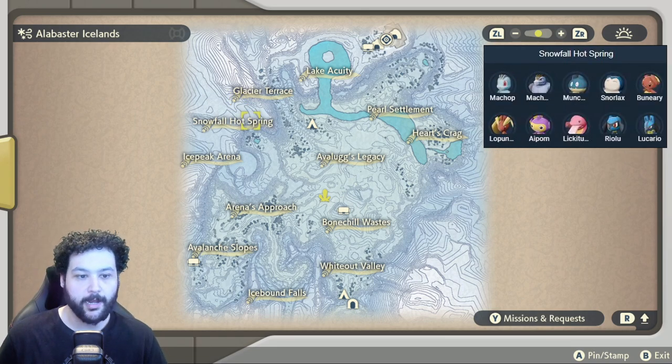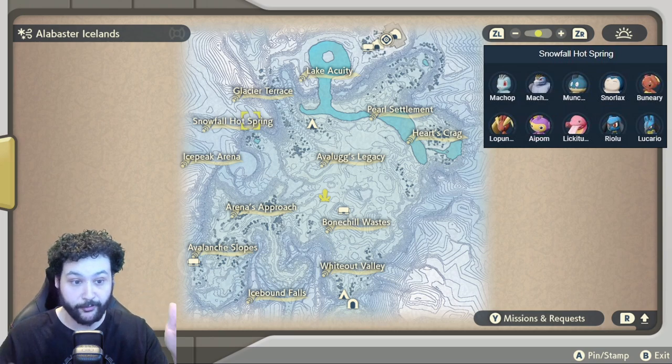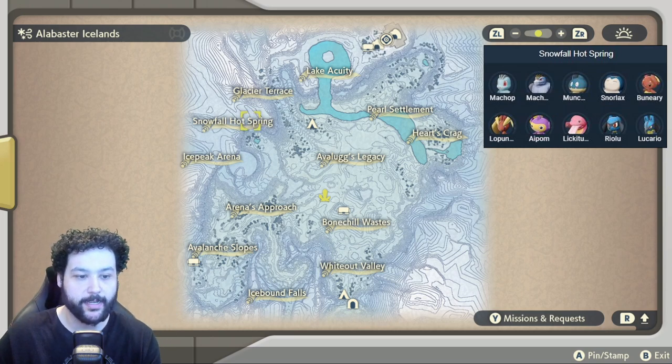Over at the Snowfall Hot Spring, the notable spawns are definitely the Munchlax and Snorlax, and the Riolu and Lucario combo — definitely one of my favorite places to check out.